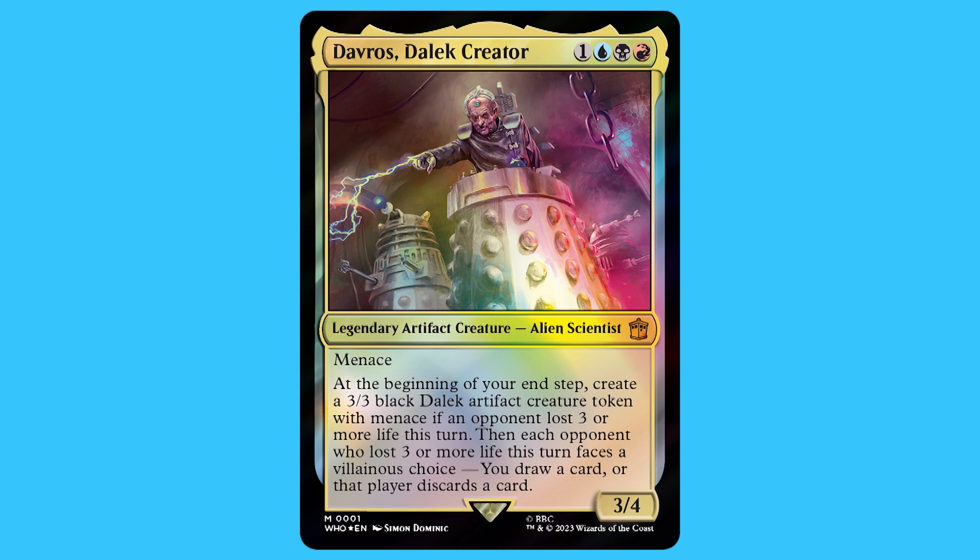Davros's Dalek Creator - for one blue, black, and a red you get a legendary artifact creature - Alien Scientist - that is a mythic. It has menace. At the beginning of the end step, create a 3/3 black Dalek artifact creature token with menace. If an opponent loses three or more life this turn, then each opponent who loses three or more life this turn faces a villainous choice.